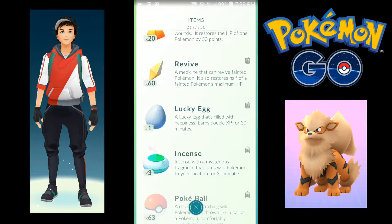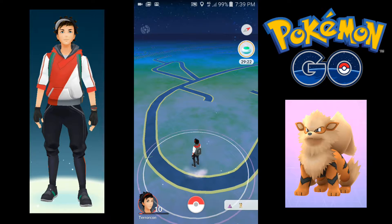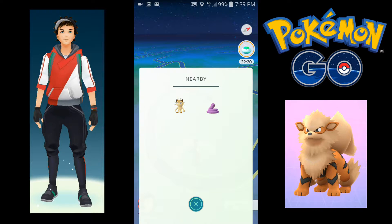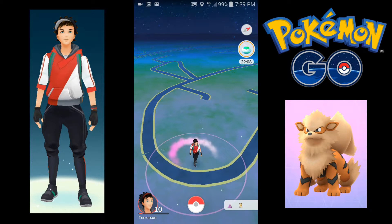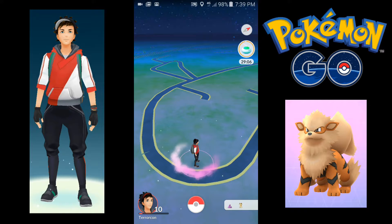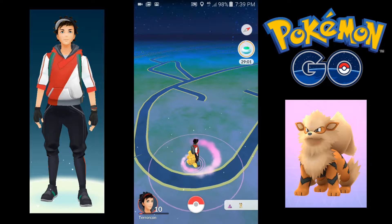Let's just drop some Incense and see what we can find. According to this we got a Meowth and an Ekans nearby. So we're going to wait for them to come to us. Oh, someone appeared!